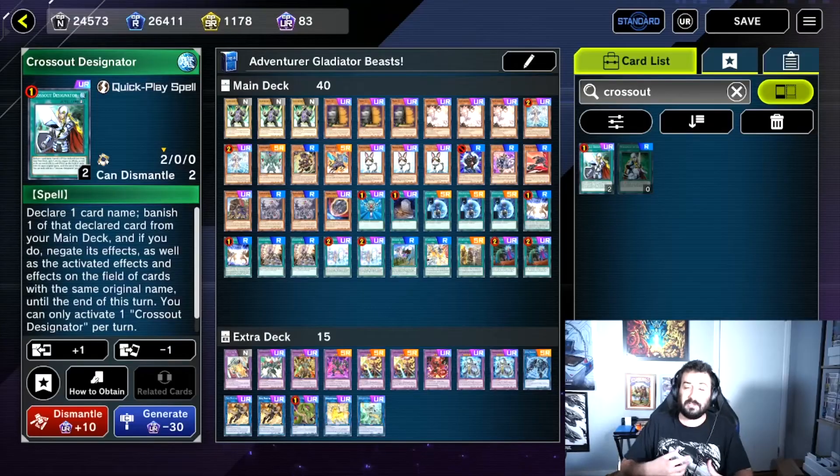So there are two main ways to take advantage of these crafting point bonuses. The first is to simply dismantle the cards you have that were hit on the Forbidden and Limited list, getting full value of them, and essentially allowing you to craft any other card of the same rarity for the amount of crafting points that you're getting for a single dismantle. As you can see here,